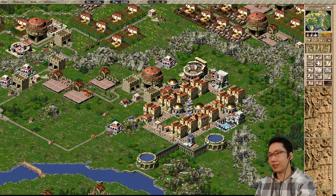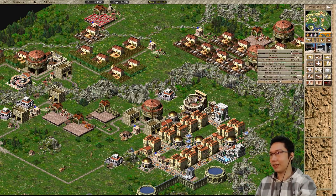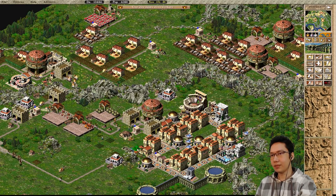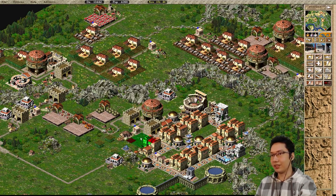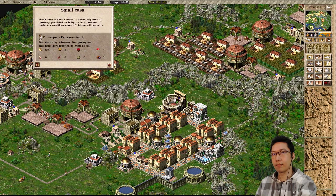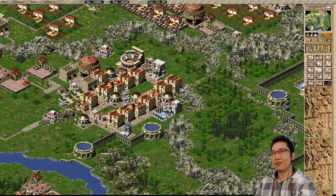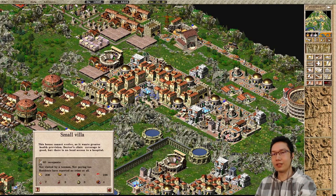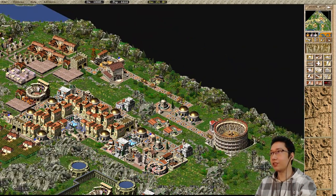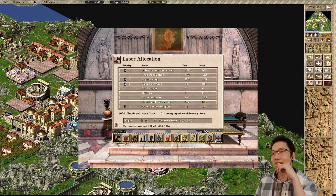Desirability is an issue here. We actually used up the 2 pieces of marble there. I could move this fountain so these houses back here can become a 2x2, and we just need to make sure there's enough desirability to maintain that. That house there became a large insulae as well - fantastic, that's going to help our population. The clinic might not have enough employees working. Health and education is taking the biggest hit here.